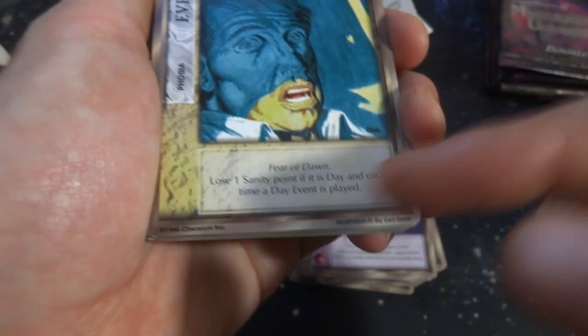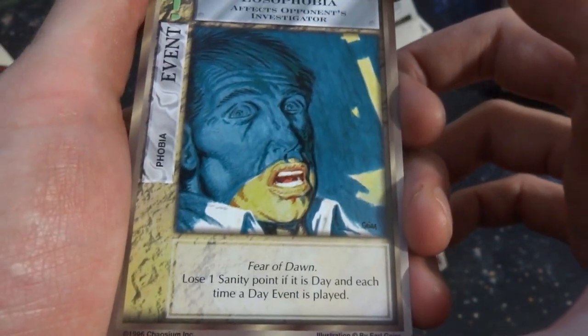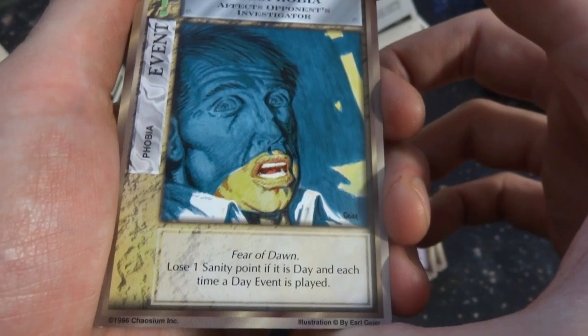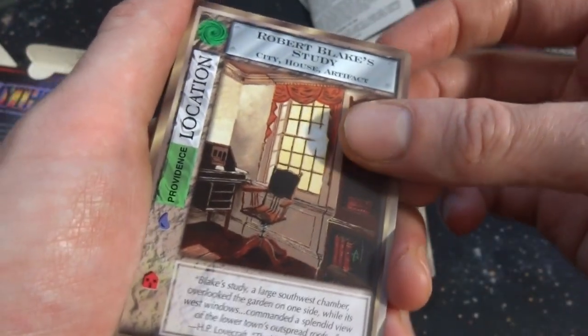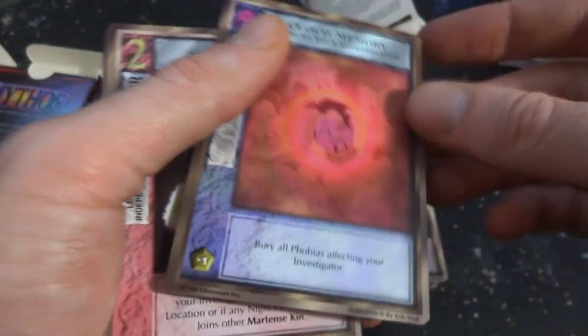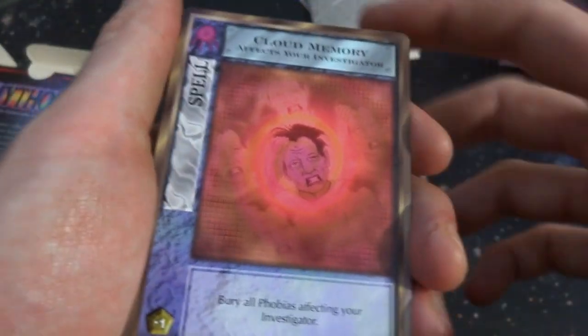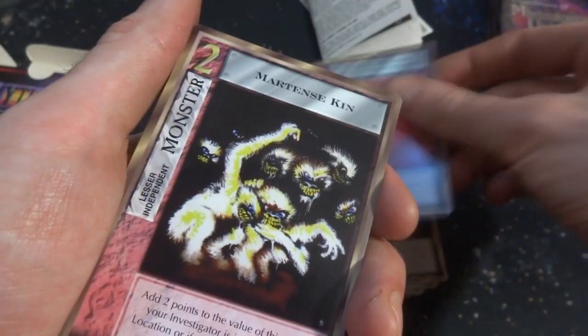Estophobia — fear of dawn, scared of the light. Vampires right there. Lose one sanity point if it's day each time the day event is played. Robert Blake's Study — the study, it's a location, got all his books in his comfy chair. Got Cloud Memory — affects your investigator. Burial phobias affecting your investigator — there you go, get rid of all of them. Got the Martens Kin — some sort of kin. It's a monster, lesser independent. Creepy looking fuzzy guys.